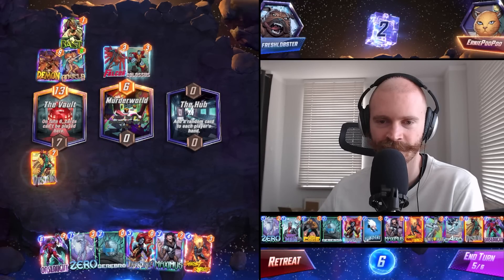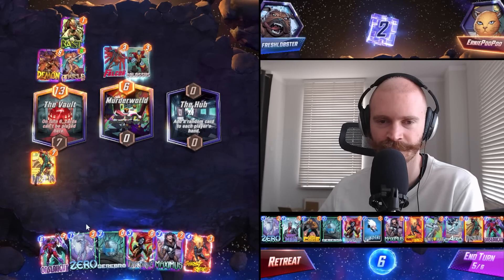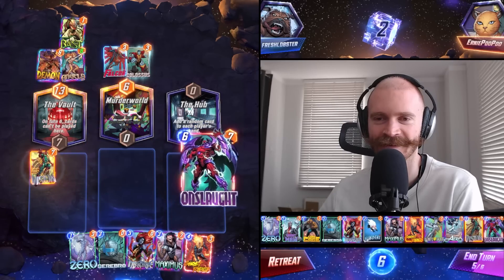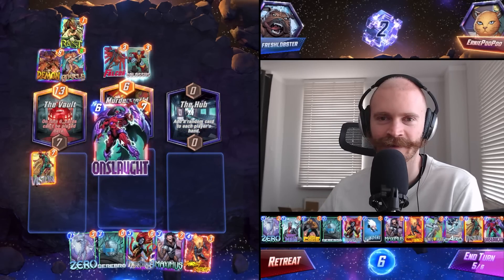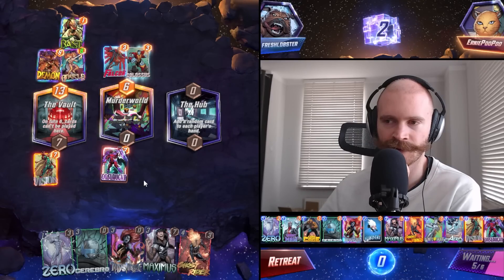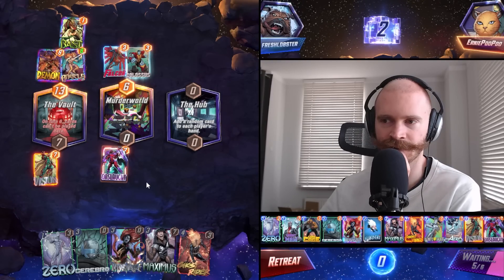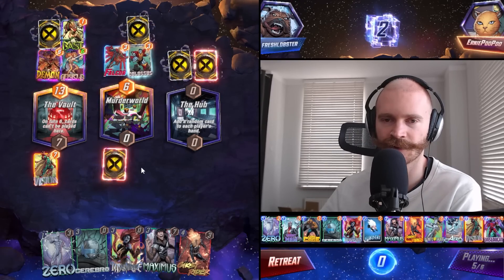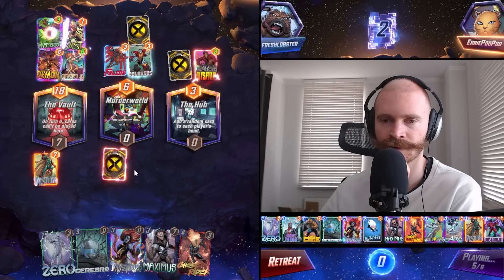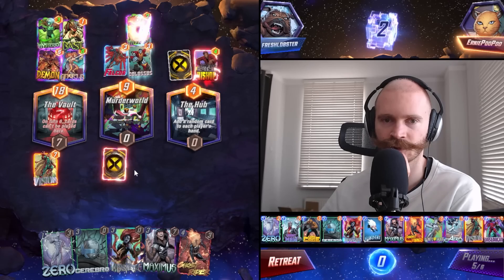Do we go full greed? Onslaught. Mystique. Cerebro. Let's send it. We're all-inning this. How many buffs does it give us? I think Cerebro will trigger 8 times, right? The Onslaughts double each other, so they're x4 each. Should be enough to win us the game.